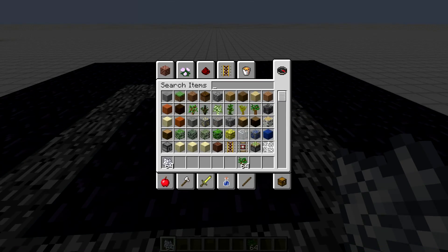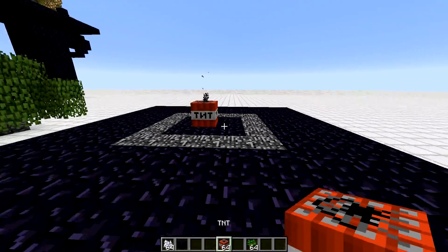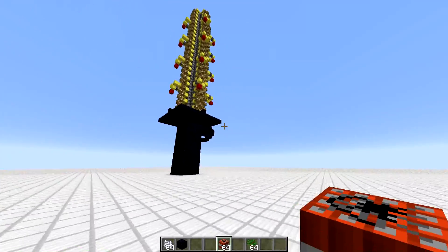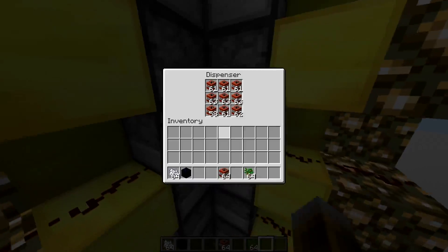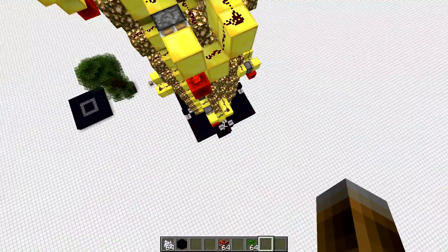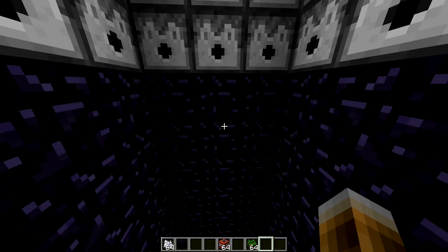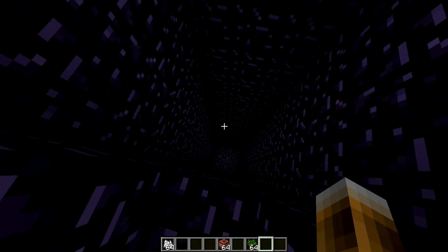Now the question arises: how am I going to blow up obsidian? In the middle we see a torch, so this obsidian will power the TNT and light it up — and as you probably expect, nothing is going to happen. To evaluate what happens if you just use a lot of TNT, I made a demo setup: a tower of dispensers all loaded with TNT, triggered at the same time via instant wire. This is a decent amount of TNT, and if you look up the blast resistance of obsidian and the explosion power of TNT, you might conclude it should be enough.